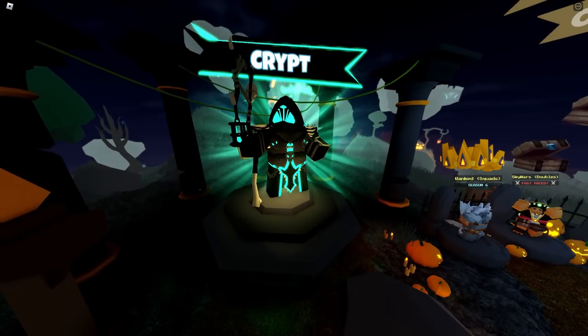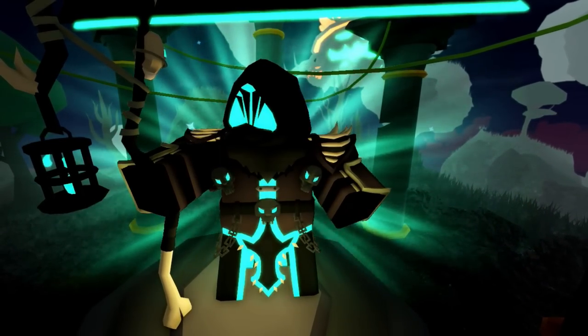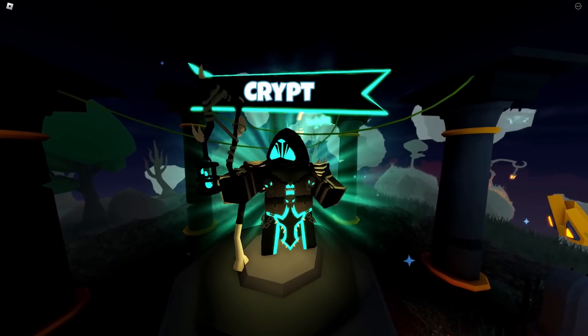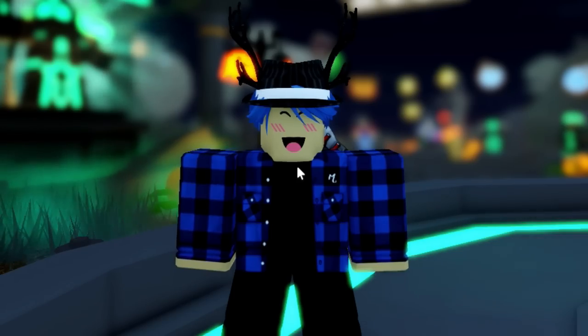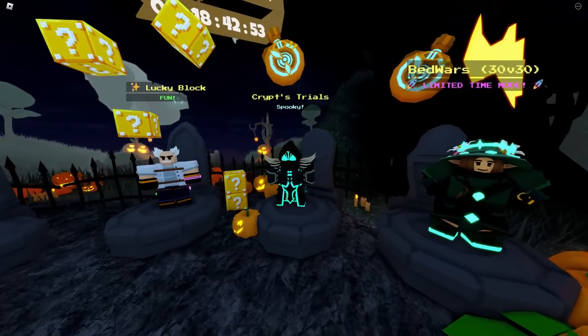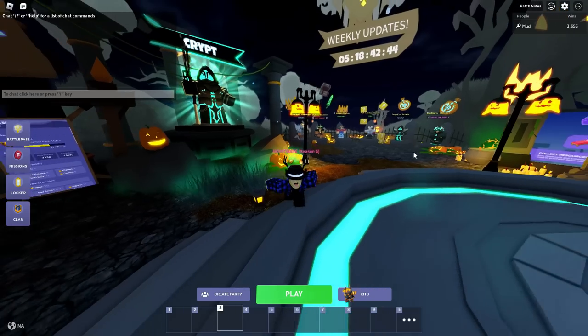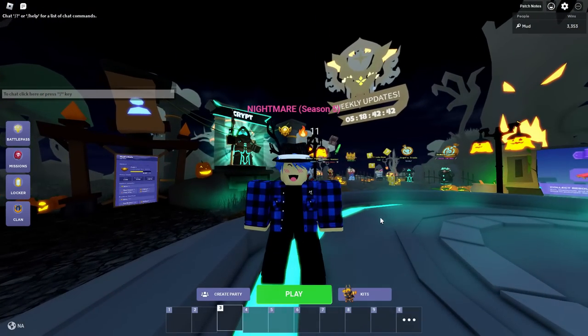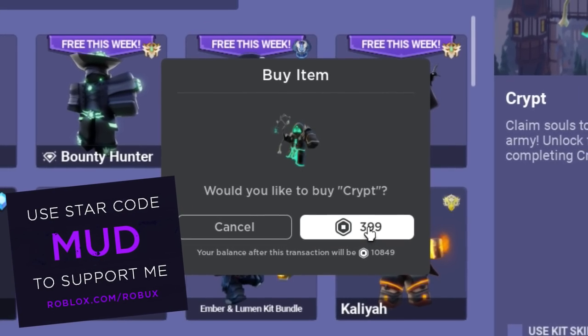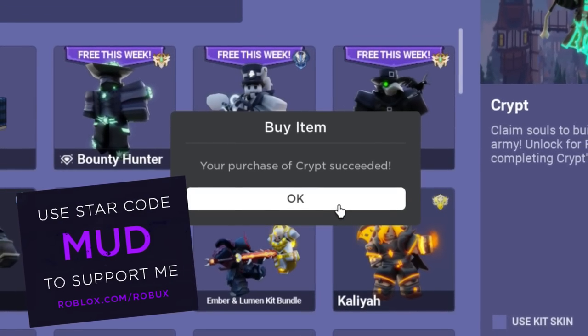Next up is the brand new Crypt kit. This thing looks scary. This kit is free for all players — you heard me correct. You could spend 400 Robux or play the brand new game mode to unlock it for free. For the sake of the update, I'll go ahead and buy the new kit. It's supposed to help you build your undead army, and you can unlock it for free by completing Crypt Trials. We now own the Crypt kit.